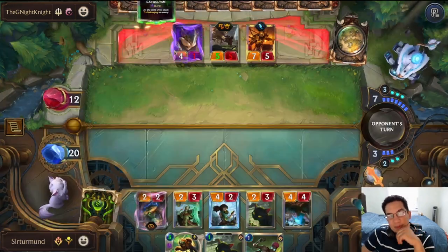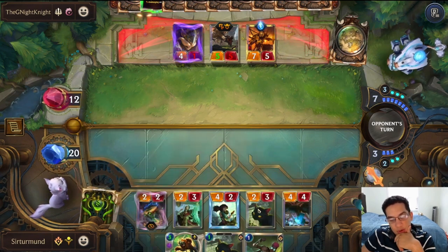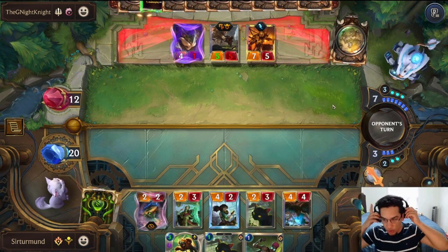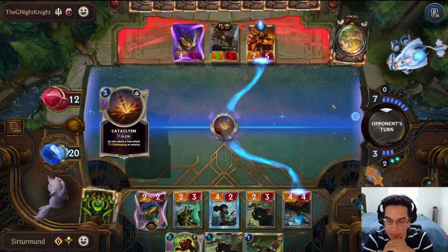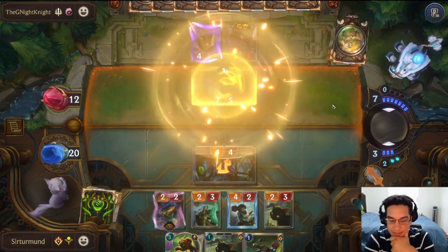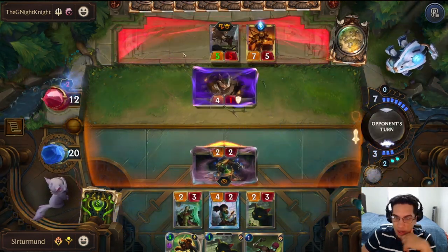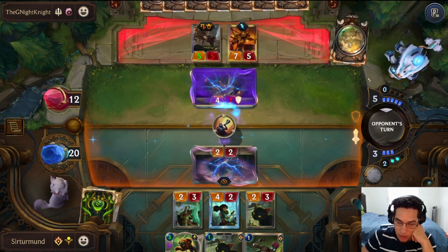The opponent has the leveled Jarvan, so that's going to be a lot of value. I don't have any more draws until I start drawing the Kittens I've been copying, so I need more draw to make all these Kittens in my deck actually do anything. Fortunately the opponent is not going after the Kittens like they're supposed to. If you want to block the Badger Bear here, that's fine.